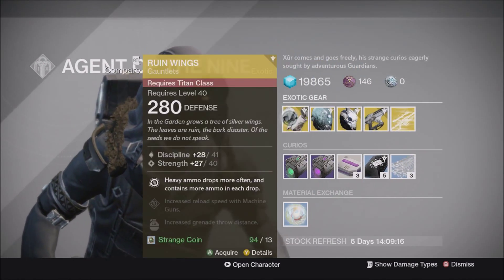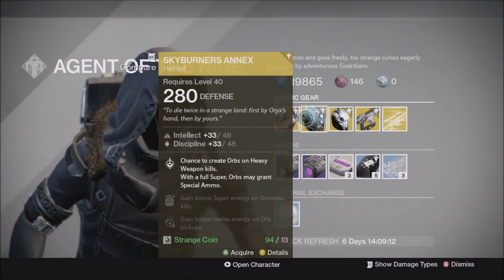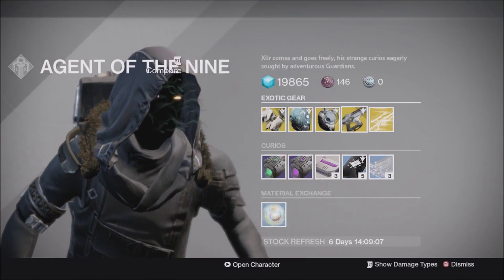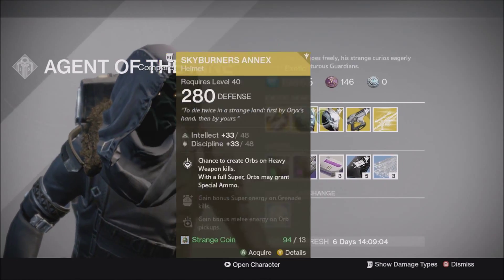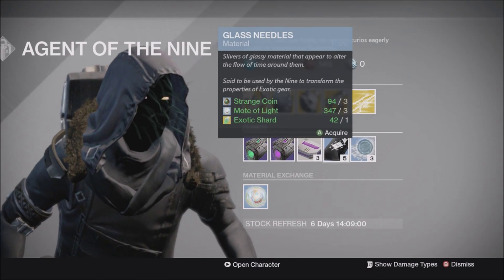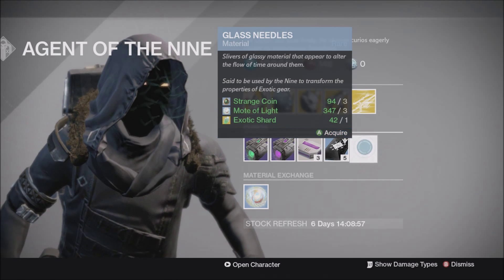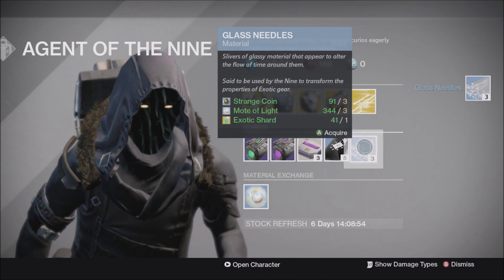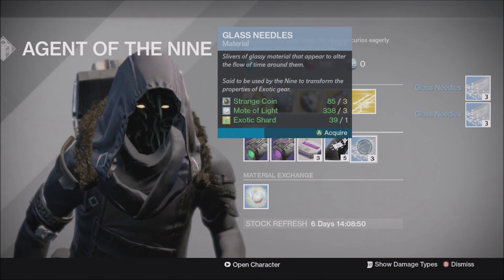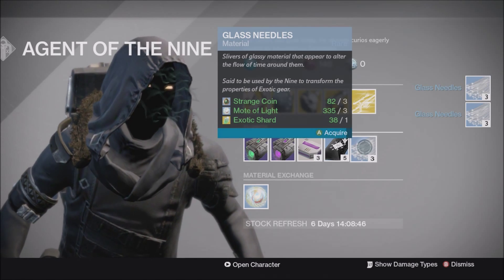All of Xur's stuff is at 310 this week. I really don't want the Skyburner's Annex at 280 — I recommend doing Three of Coins farming and getting one at 310. I'm not going to buy the armor since I already have everything at higher attack. This week I'm most likely buying Three of Coins and Glass Needles, because I need to re-roll some exotics that don't have great rolls yet.